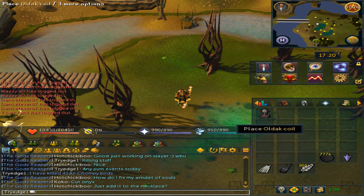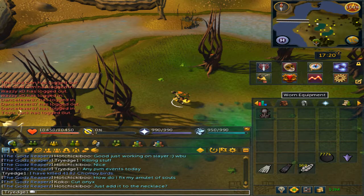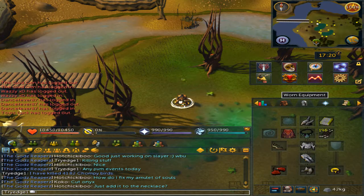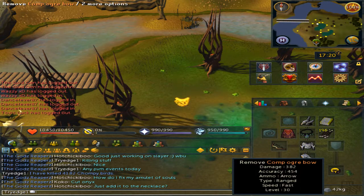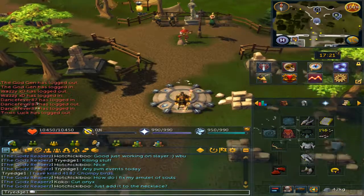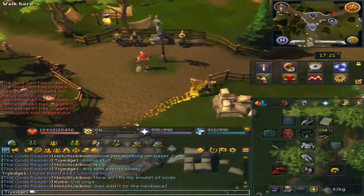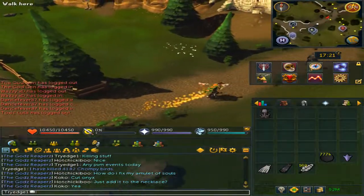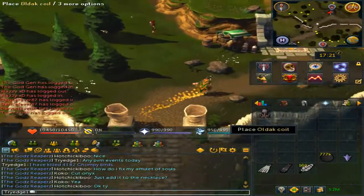To get the Ogre cannon, teleport to Falador. The items you will need are a comp Ogre bow — a normal Ogre bow works — and Ogre arrows. It is advised to use non-degradable range gear.